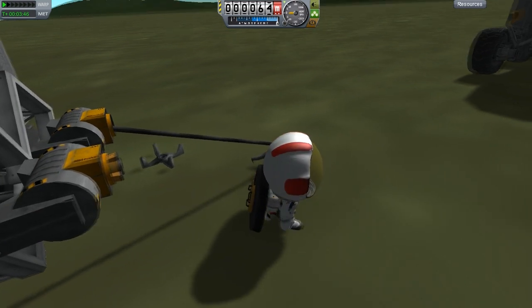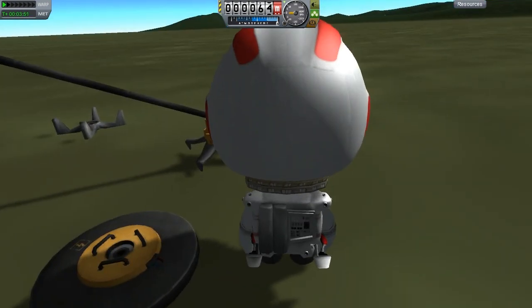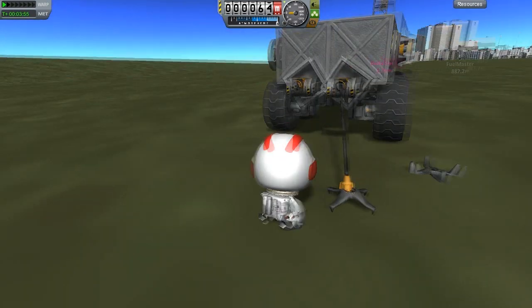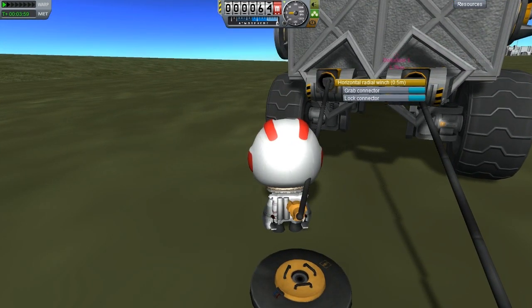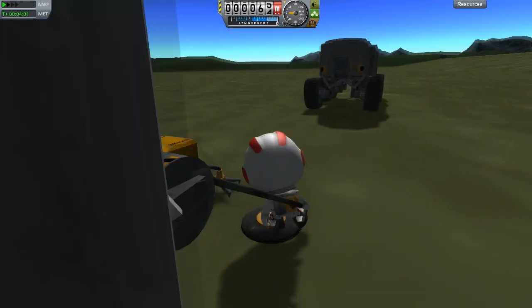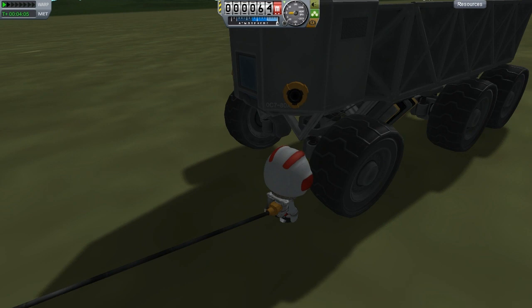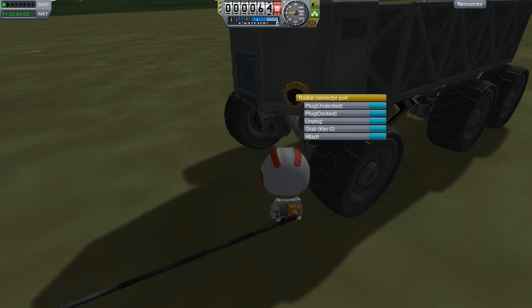Drop it, please. They come in these lovely textures that kind of match up very well. What you can do — which is by far the simplest, but it obviously requires planned thinking — is we can attach it to these radial connector ports. Radial connector ports are literally ports just meant for these parts.